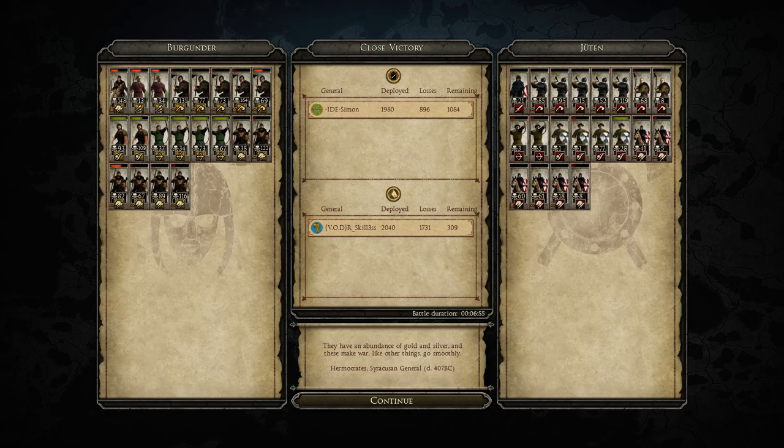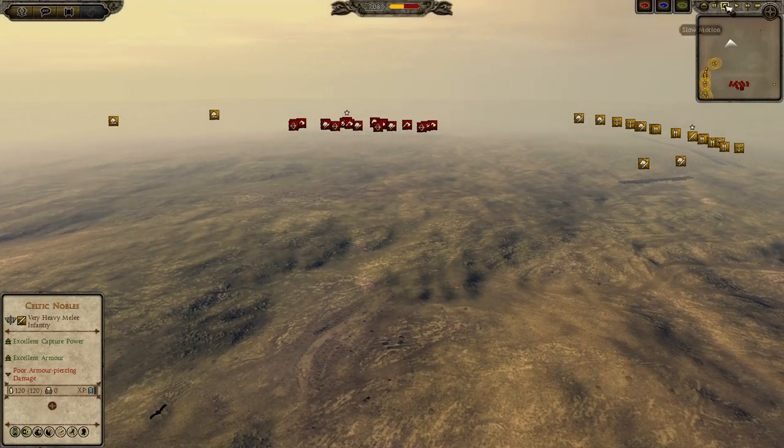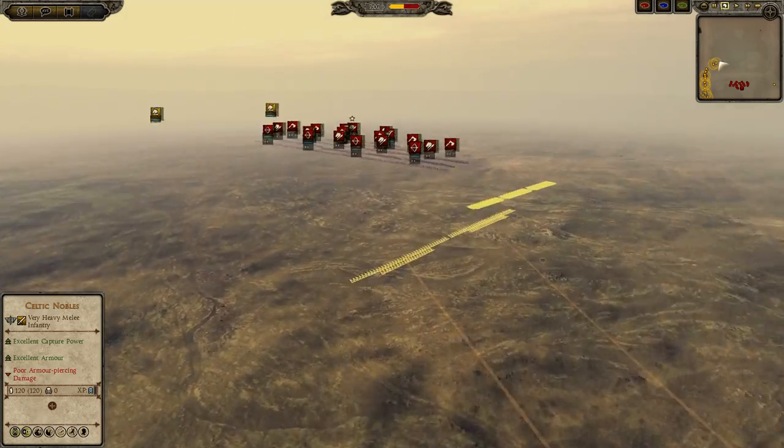Let's go to game number 2. This time Simon is playing as the Caledonians and Skillless is playing as the Burgundians. Obviously the Burgundians are extremely favored here — the Burgundian Royal Lancer charge into Murmur Cavalry is going to make the Murmur Cavalry cry as it gets obliterated in one charge. But let's see.